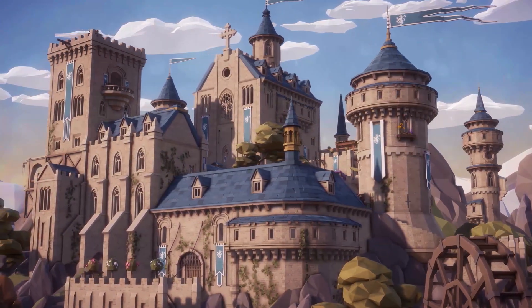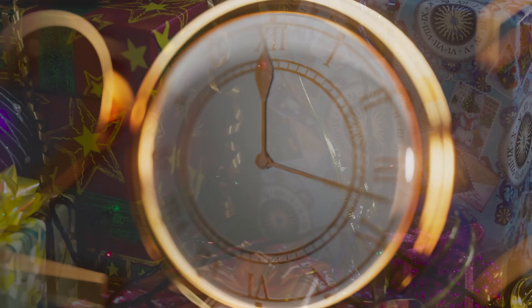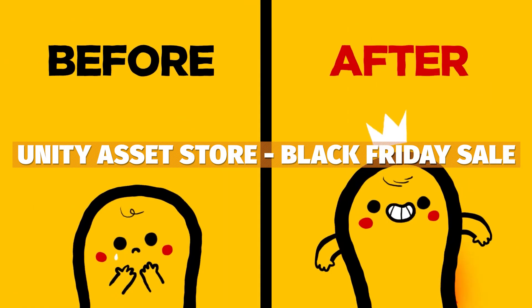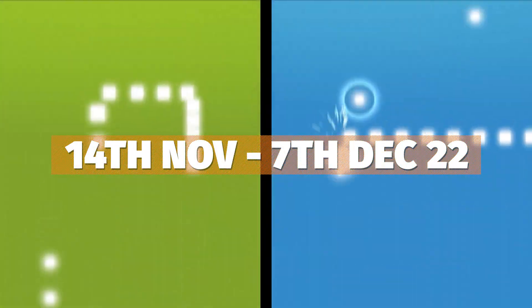Hey guys, it's Mark, welcome to SpeedTutor. Let's gather round the fire because it's almost the end of 2022, really close to Christmas, and you know what that means? Black Friday sales everywhere, and game dev is no different. The Unity Asset Store are having one absolute massive blowout from the 14th of November to the 7th of December.